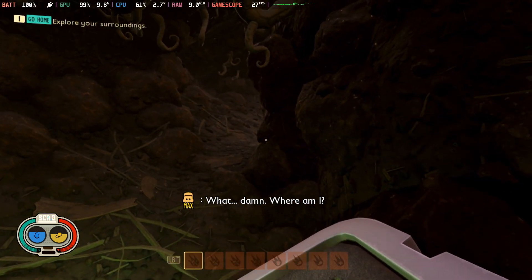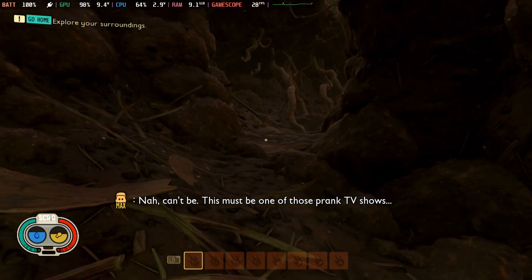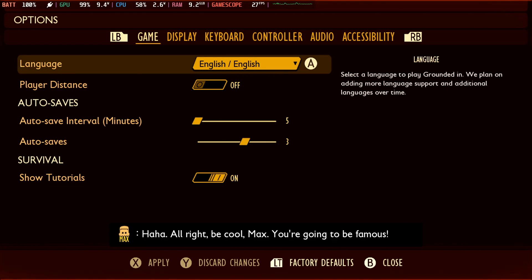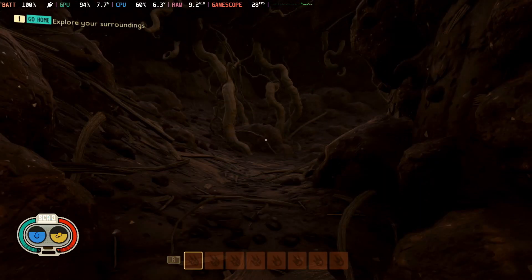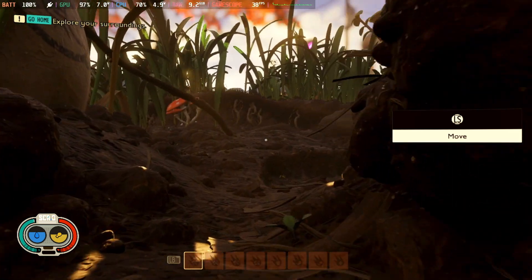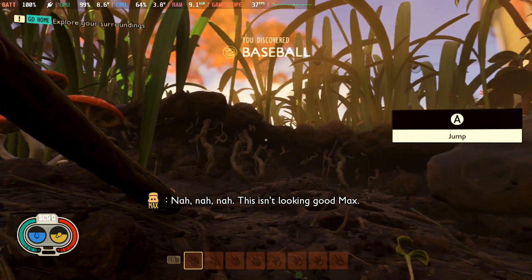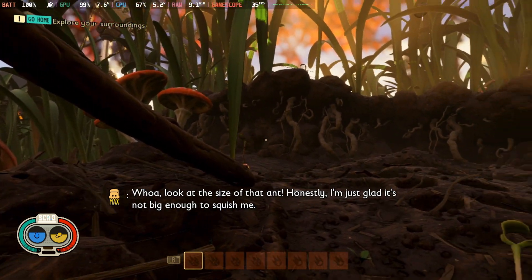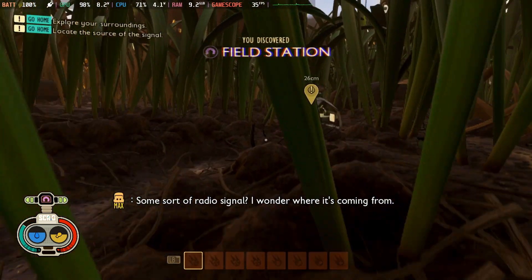What? Damn. Where am I? Are those Roots? Can't be. This must be one of those prank TV shows. Alright, be cool, Max. You're gonna be famous. This isn't looking good, Max. It's a speedy little green corn pup. Whoa, look at the size of that ant. Honestly, I'm just glad it's not big enough to squish me. What was that? Some sort of radio signal? I wonder where it's coming from.